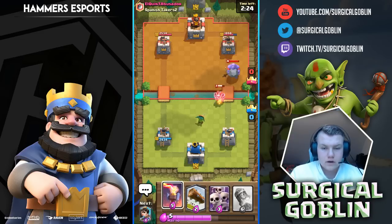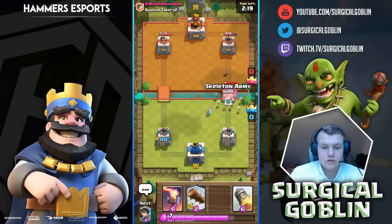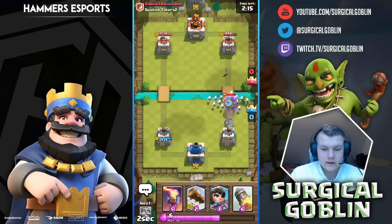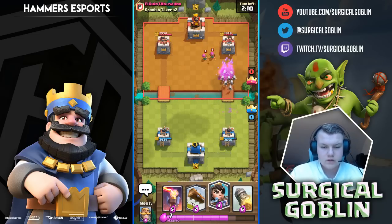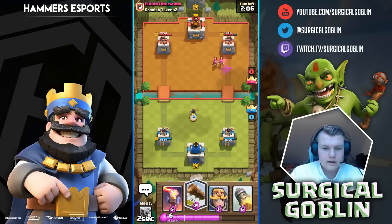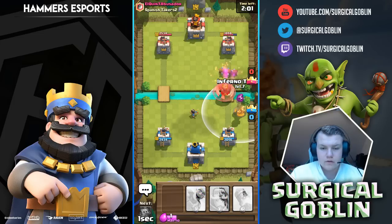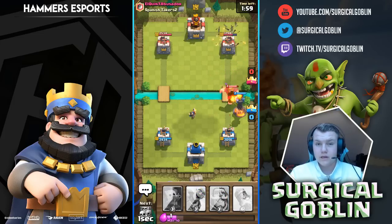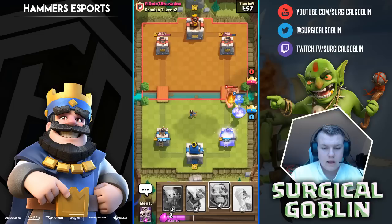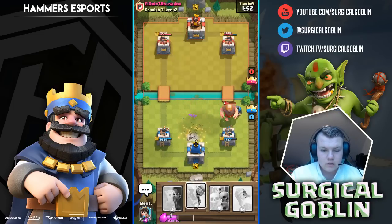Now I know he has a bowler, I'll definitely save my knight to tank for it. I'm forced to drop my skeleton army on top of his bowler. We're lagging a bit but it's okay. The bowler got two hits in — that's quite a lot. He actually goes with a giant — let's drop the inferno tower here. I don't want him to get lightning value but he can't hit all of it.